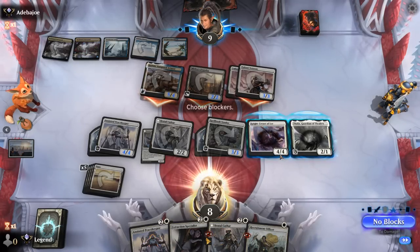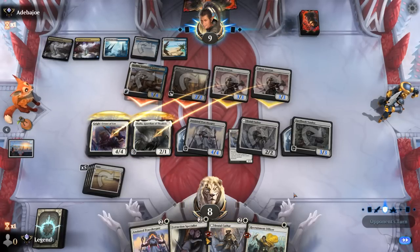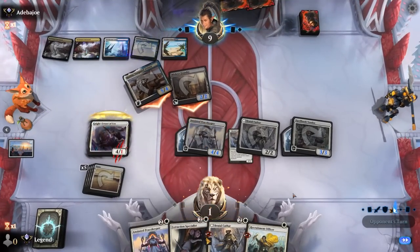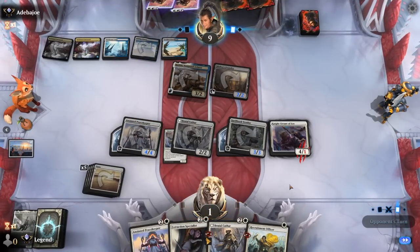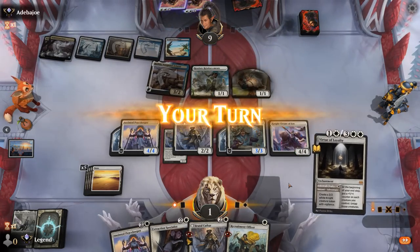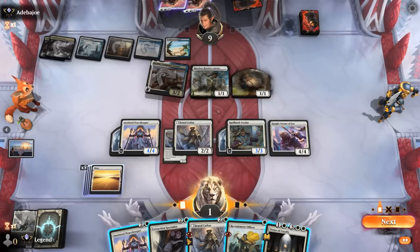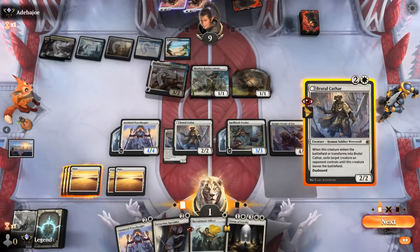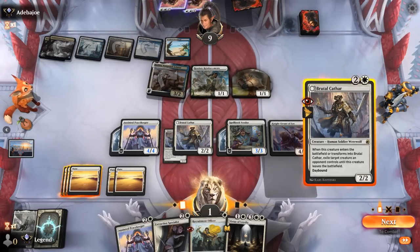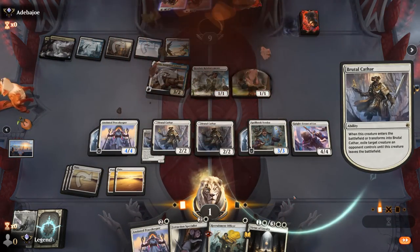The Veteran will die after it shrinks back down to a 2/2. We're at one — and Reinforcements. Clear a token, attack all out — opponent jumps — still takes nine. Not sure why they play the Reinforcements main phase, but I'm pretty sure this does it, and our opponent explodes. Awesome — very close one against blue-white Soldiers as we get to level up to Diamond 2.